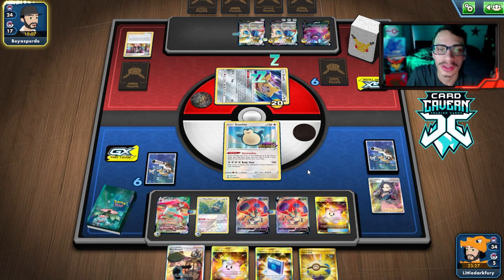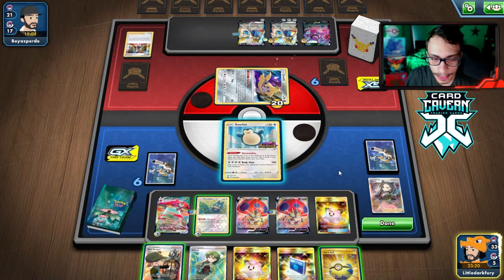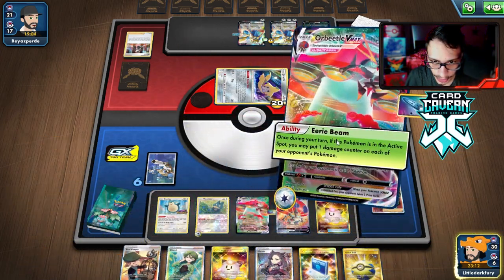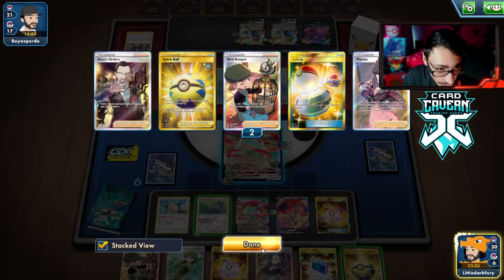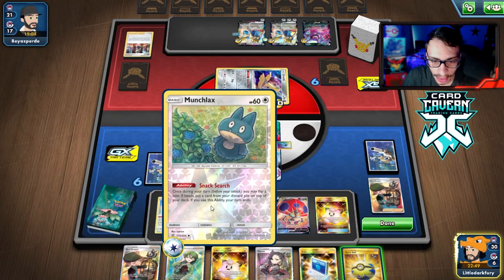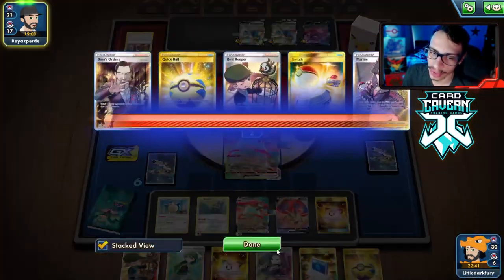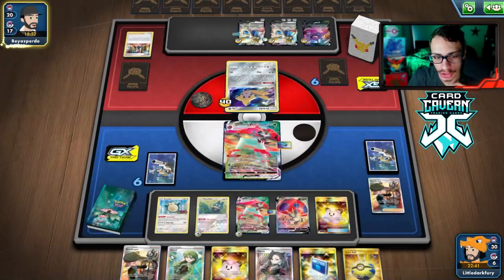We get another Gourmandise — we got there. We draw Cheryl again, love to see it. We Bird Keeper and get double Orbeetle! We can sack Snorlax and sit behind an Orbeetle — it's tempting. We Munchlax get back the doll since we have Cheryl in hand. We want to get damage in play so Zacian gets set up to be killed by our Orbeetles. We go Orbeetle, Cheryl, go behind doll, and Snack Search to get Cheryl back on top of the deck.